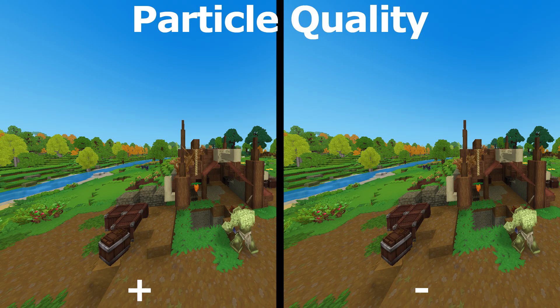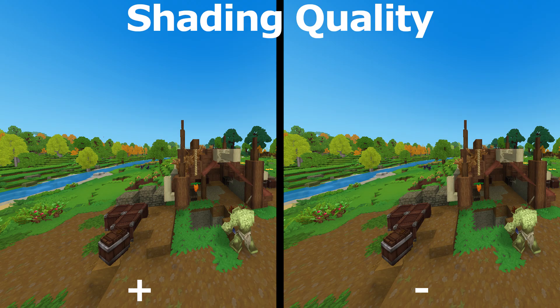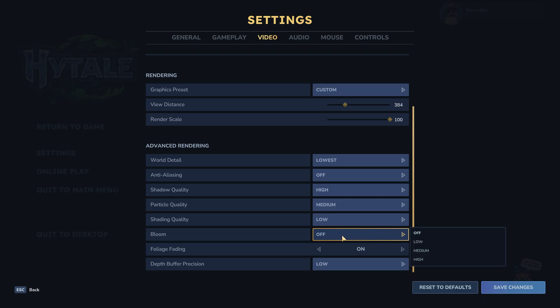Same for particle quality — no difference. I've also tested it on lava but haven't seen any differences. Then shading quality — same, no differences here. Bloom we can leave off.